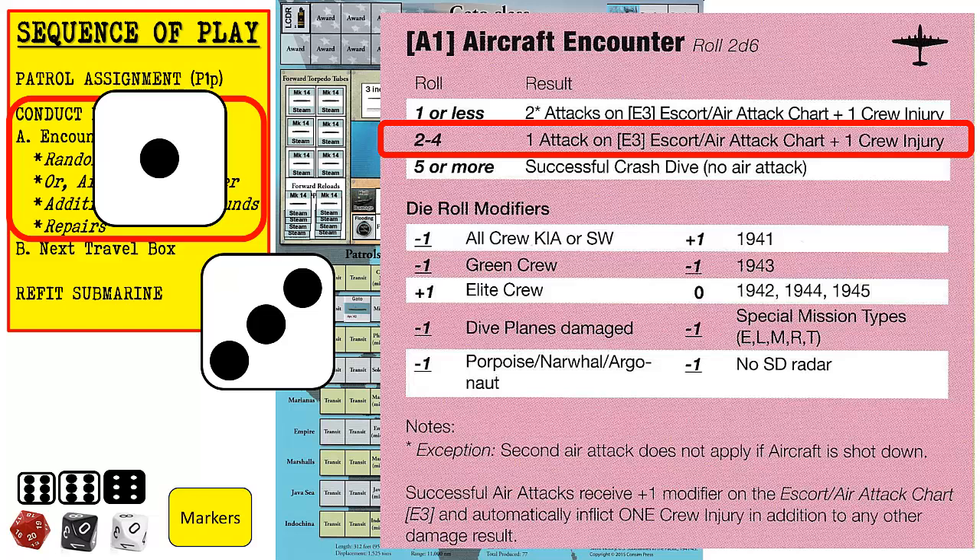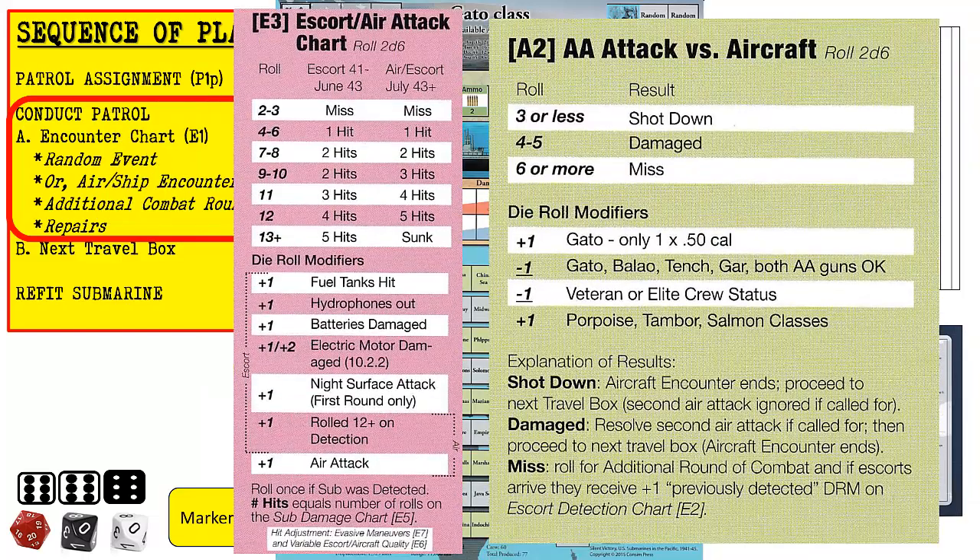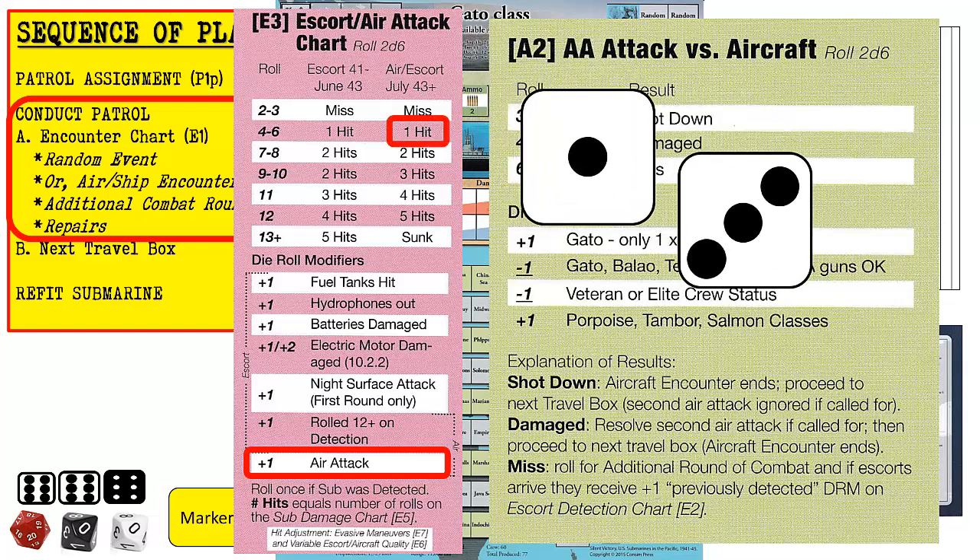If we rolled for a successful crash dive, the encounter would end and we would move to the next travel box. Air attacks and anti-aircraft fire are considered to be simultaneous, so it is possible for a submarine to shoot down an aircraft that sinks it, as happened several times historically. The anti-aircraft guns must be operational to be fired. We will roll on table E3 first to determine the number of hits inflicted by the aircraft. Air attacks are always determined in the far right column, regardless of the date. We will only apply the plus one air attack modifier. We roll a four and add the one modifier resulting in five, which results in one successful aircraft hit, which will resolve after the anti-aircraft results.